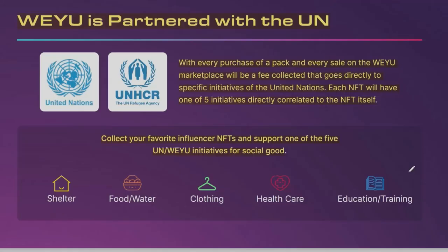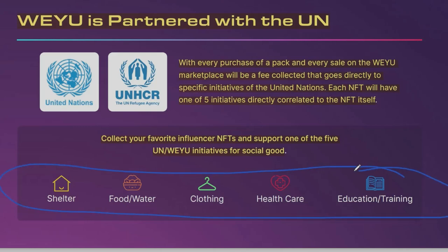A key feature of the Wii U platform is their partnership with the United Nations. With every purchase of a pack and every sale on the Wii U marketplace, a fee is collected that goes directly to specific United Nations initiatives. Each NFT will have one of five initiatives directly correlated to it, so you can collect your favorite influencer NFTs and support United Nations initiatives for social good — covering shelter, food, water, clothing, healthcare, education, and training.